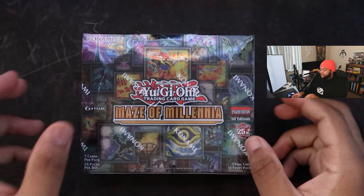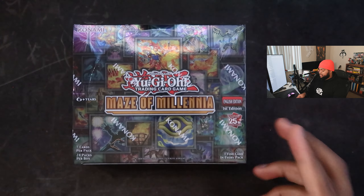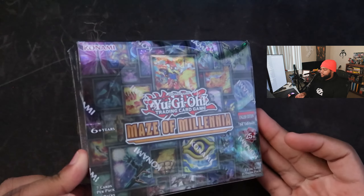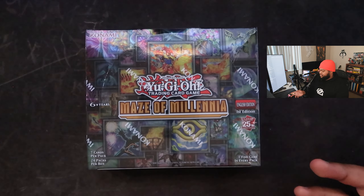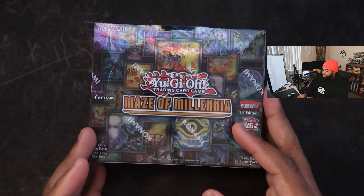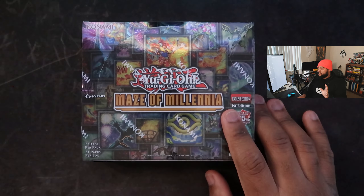What's good YouTubers, Jay here. We are back with another Yu-Gi-Oh unboxing. It's actually been a hot minute since I did one of these, just because there haven't been really too many interesting sets coming out. We're here with Maze of Millennia, which has controversy around it because Bonfire is in the set — it's an ultra rare — which is insane. Triple Tactics Thrust is also in here but apparently it's short printed.